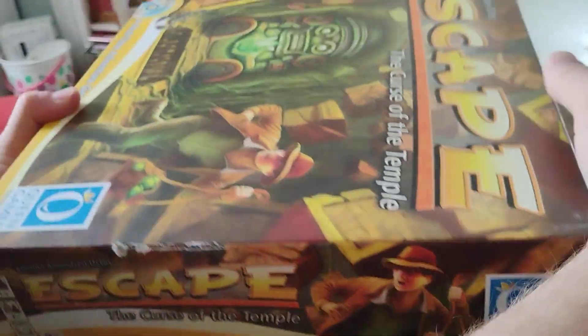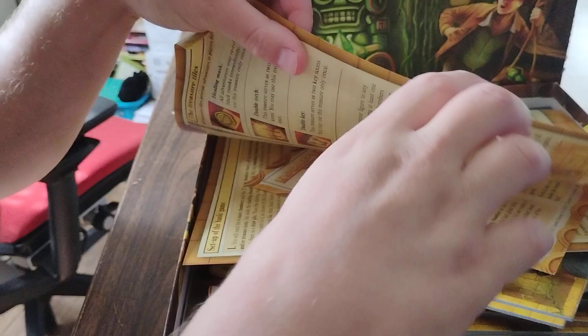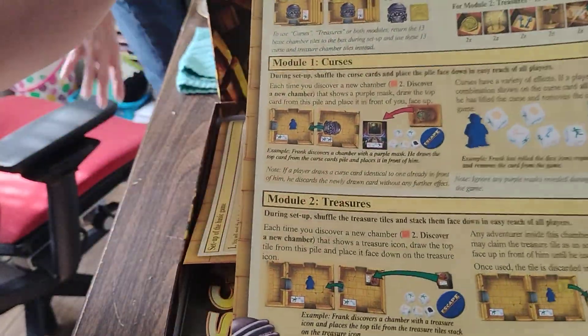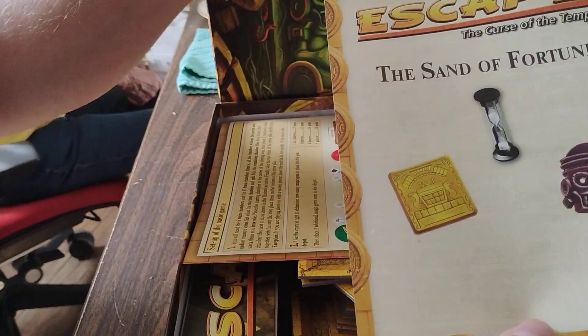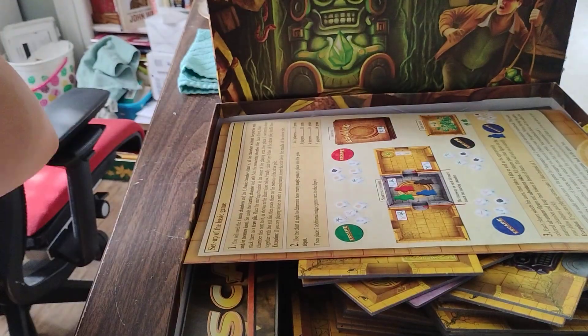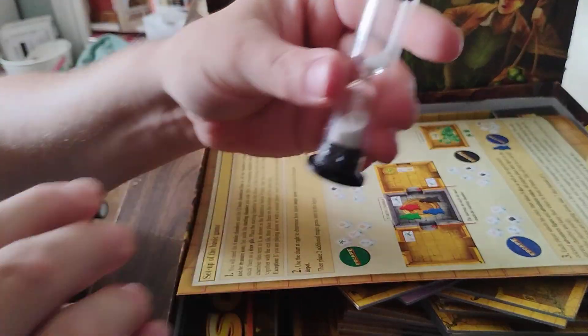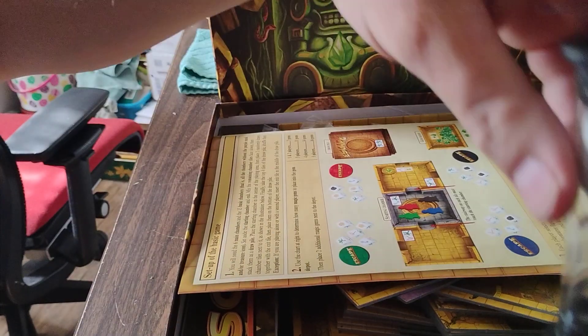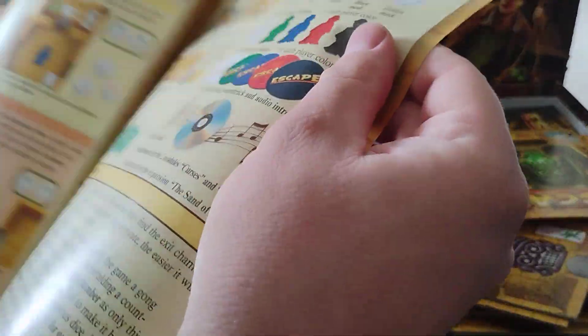Got this game at Goodwill for $7 — Escape: The Curse of the Temple, unboxing. So in this game we have this little quick start guide rule thing. We have another little sand timer. Let's put the timer on — supposed to be a one minute timer or something I guess.